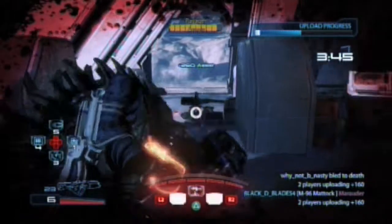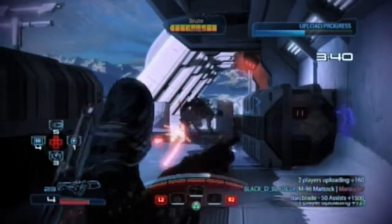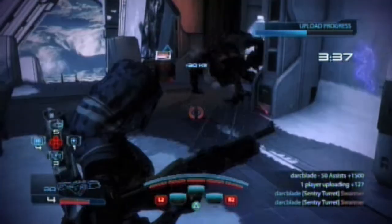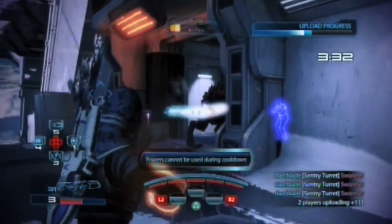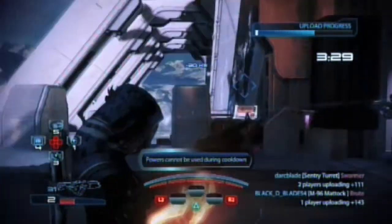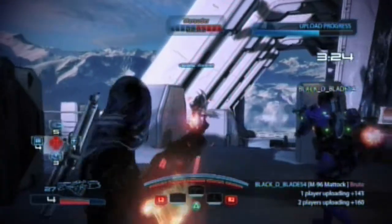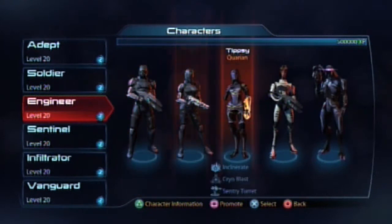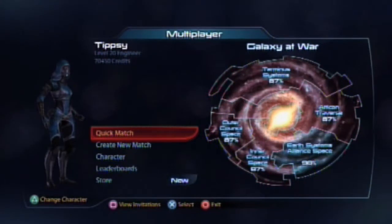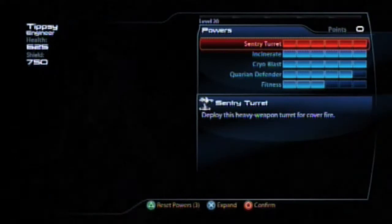What's up everyone, Darkblade here with another episode in my series of Mass Effect 3 multiplayer class guides. Today we are going to be talking about one of my underappreciated classes, the Quarian Engineer. The class is a lot better than I initially thought it was going to be, and after spending a good deal of time playing the class I'm glad to see that my initial stereotyping was completely wrong. I do enjoy this class. The Quarian Engineer can fulfill a great supporting role for silver or gold mode.